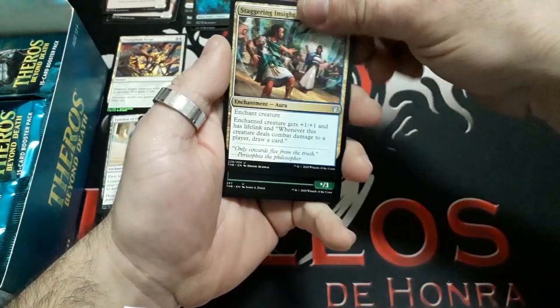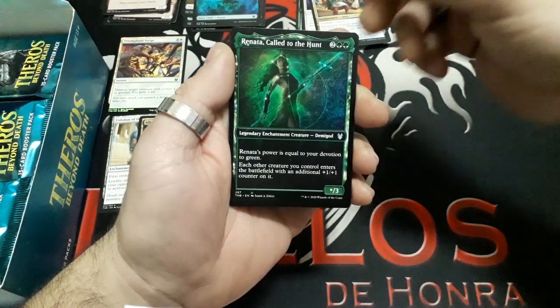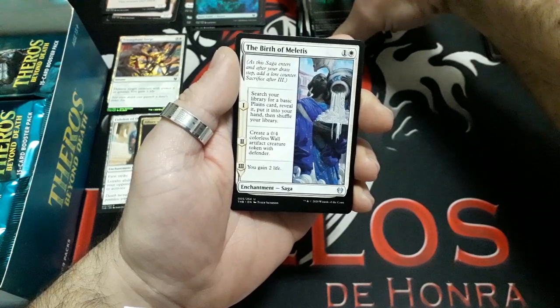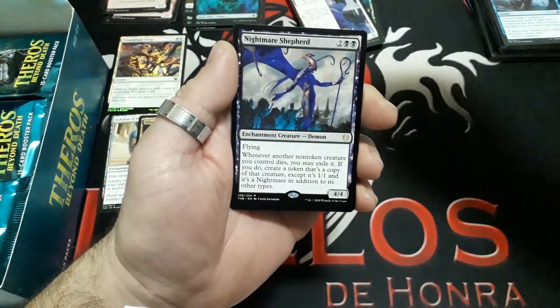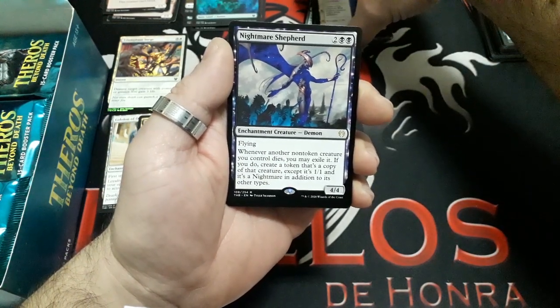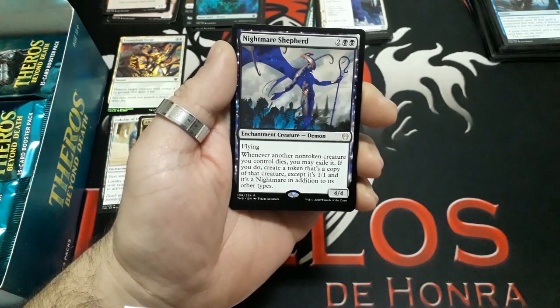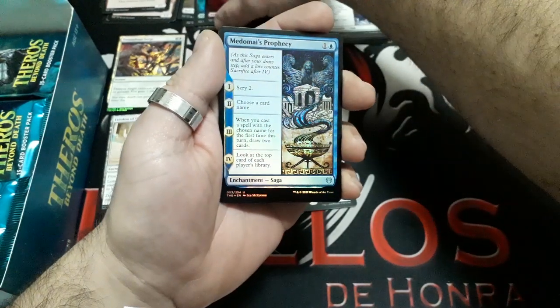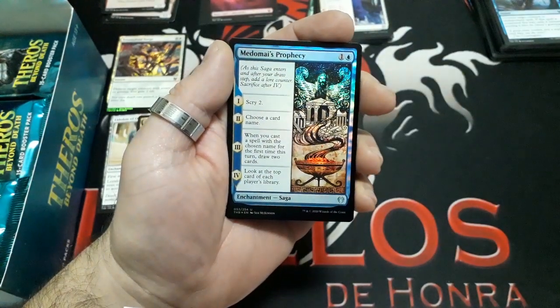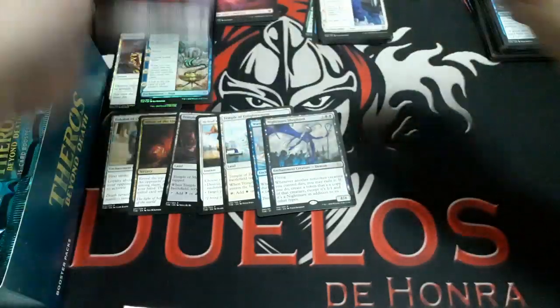Booster seven: Sedge Thorn inside. Wow, with different art: Renata, Called to the Hunt — very nice card. The Birth of Malitas. And our rare: Nightmare Shepherd — four drops, he has flying. Whenever another non-token creature you control dies, you may exile it. If you do, create a token that is a copy of that creature except it is a 1/1 Nightmare in addition to other types. It is a 4/4. We have a Mountain, a Foiled Uncommon: Boseiju's Prophecy, and a Human token.